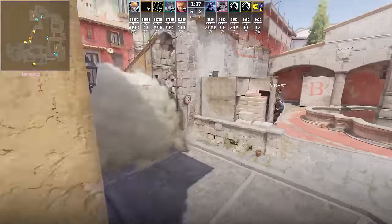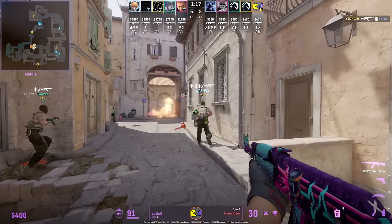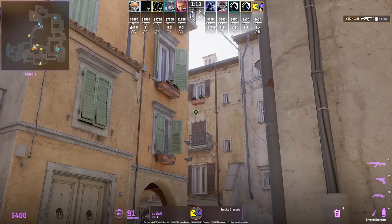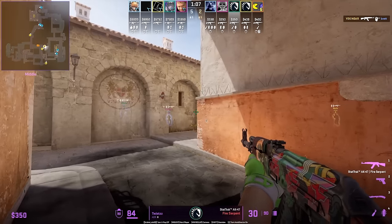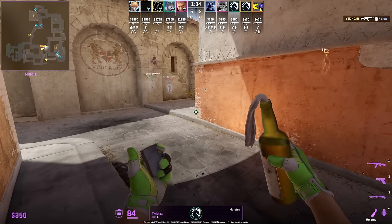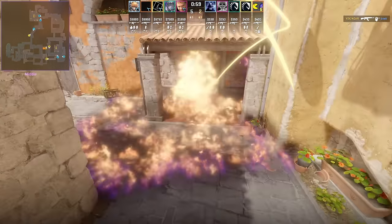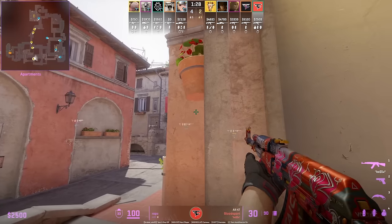This is how Team Liquid takes mid control on Inferno: Katian from mid throws a top mid smoke, then Twist in the middle of the archway throws a short-porch molotov followed up with a flash.